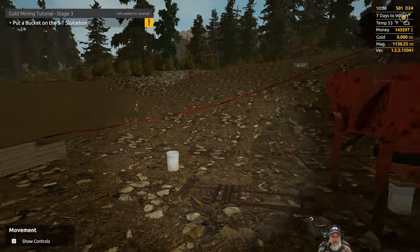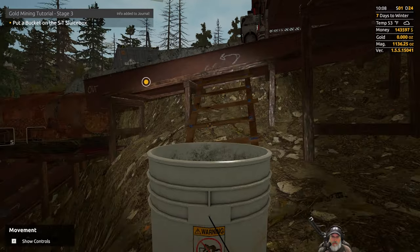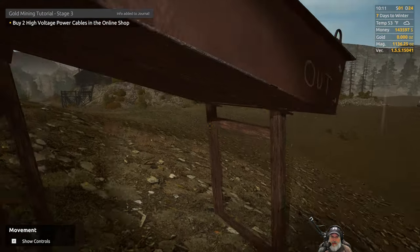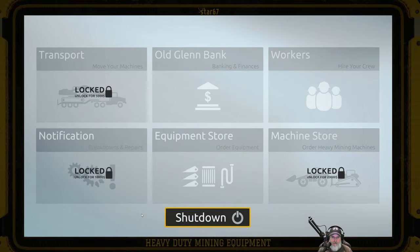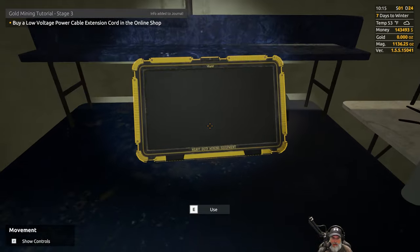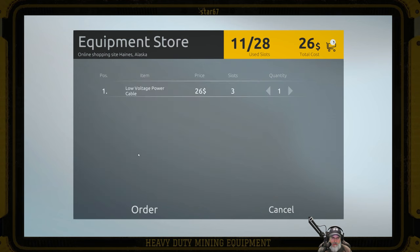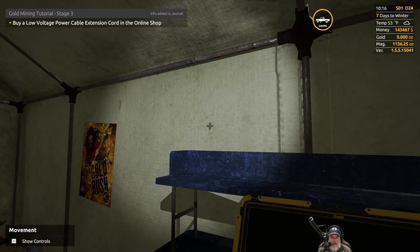Putting a bucket on the ST sluice box — I remember doing this in the prologue; looks like we can have up to three buckets there. Next: buy two high-voltage power cables and a low-voltage power cable extension cord in the online shop. Seriously — you'd think they'd just give us a shopping list so we don't have to keep running back and forth.